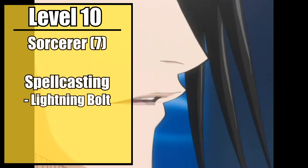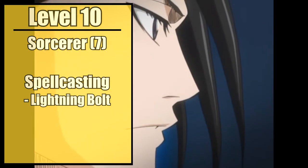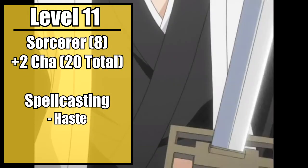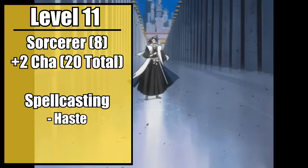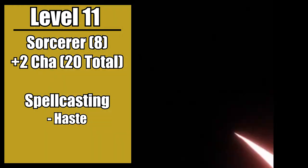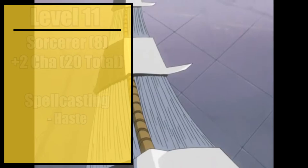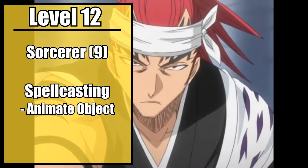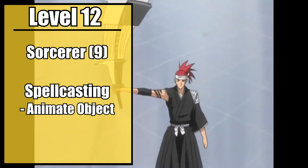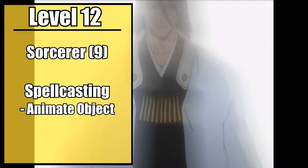Seventh level sorcerers gain another spell. It could be fourth, but honestly we're not done with third yet — you like your mid-range spells. Take Lightning Bolt, representing your overpowered Byakurai. Eighth level sorcerers gain another ability score improvement. Take another plus two to charisma, which will bump you up to the cap of 20, maxing you out for your skill with blade and spells at the same time. You also gain an additional spell. Take Haste and finally reach the pinnacle of your mastery using Flash Step. Ninth level sorcerers gain their first fifth level spell. Take Animate Objects. Talk with your DM about roleplaying it as a giant swarm of blades, as a huge construct with roleplay flair, or use this to control other blades and send them into your opponent from various angles.